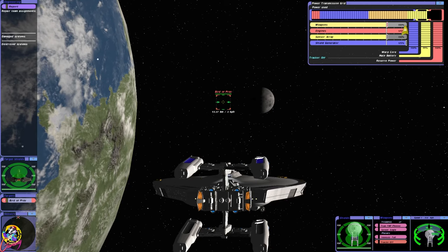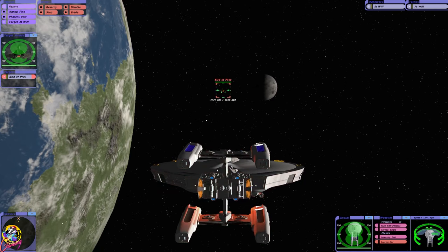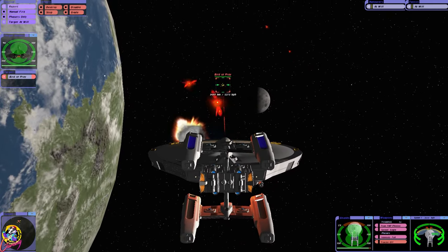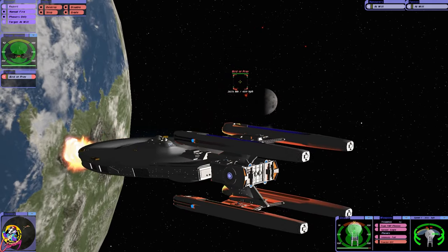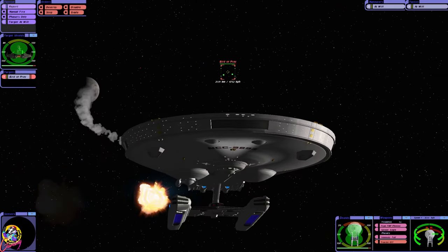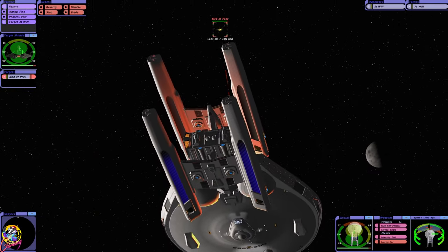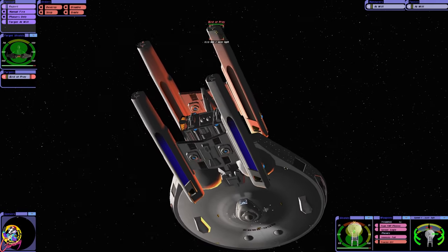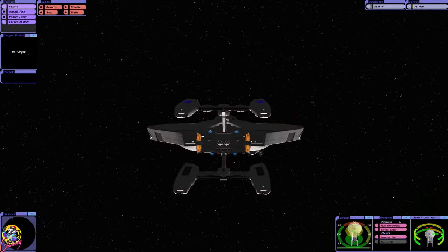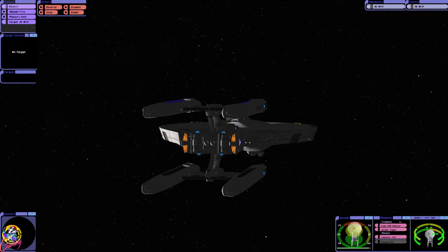The Stargazer is infamous of course because of Captain Picard and the Picard Maneuver. We have phasers and torpedoes which I hope hit because they're motion picture era ones. JCVFX has recreated the battle with the Ferengi ship — I'll put a link below, it's absolutely epic. He's also recreated the Battle of Wolf 359 recently. But yeah, the Picard Maneuver — what a maneuver, so cool.